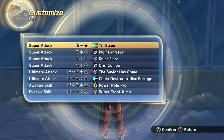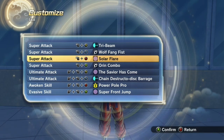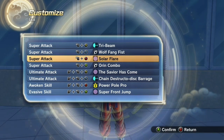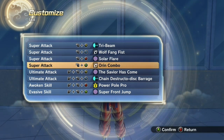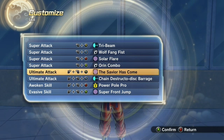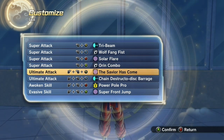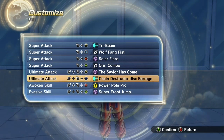For my skills, I'm using Tri-Beam and Wolfang Fist. Wolfang Fist is the Omptious move, and Tri-Beam is Tien's move. I got Solar Flare, which is basically both Tien's and Krillin's move. I got Orange Combo, which is Krillin's move — pretty good move. And then the most OP move in my arsenal is the Savior Has Come — very OP. For my second ultimate, I'm using Chain Destruct Disbarrage.